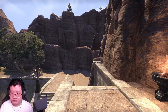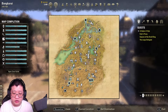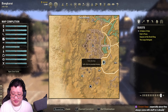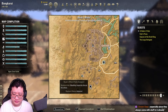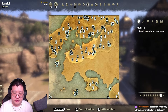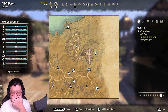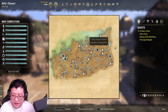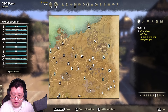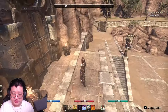Here's the house — here's the entrance. As for where we are on the map, we are in Alik'r Desert. There's another house across from us called Twin Arches. The house is actually located above the Satakalaam Wayshrine in the eastern Alik'r Desert. So let's start exploring.